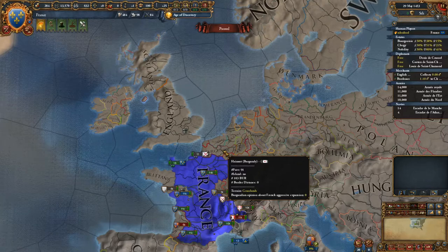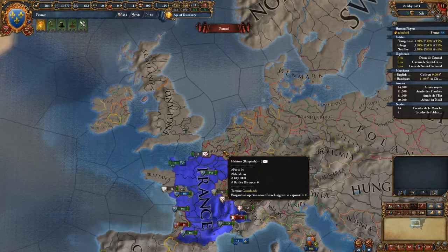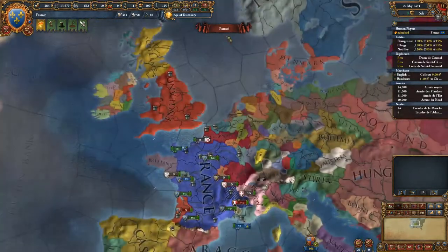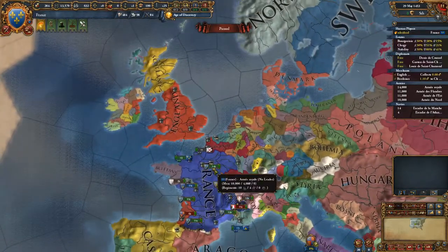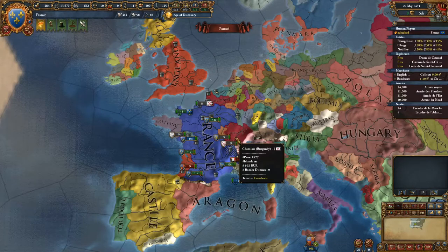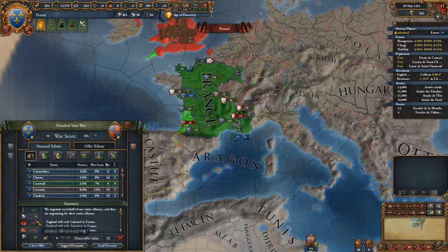Even if it doesn't seem that coalitions are really serious, they're probably the main reason why noobs lose their campaigns. Because if a lot of nations join, it's basically game over for you. So keep a close look at this screen — probably a lot more attention on these two things.